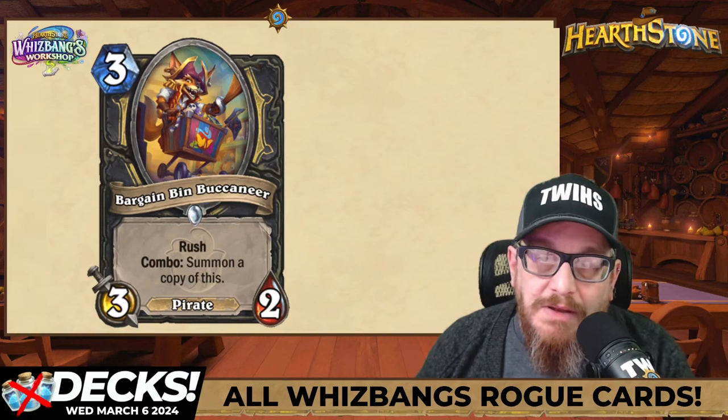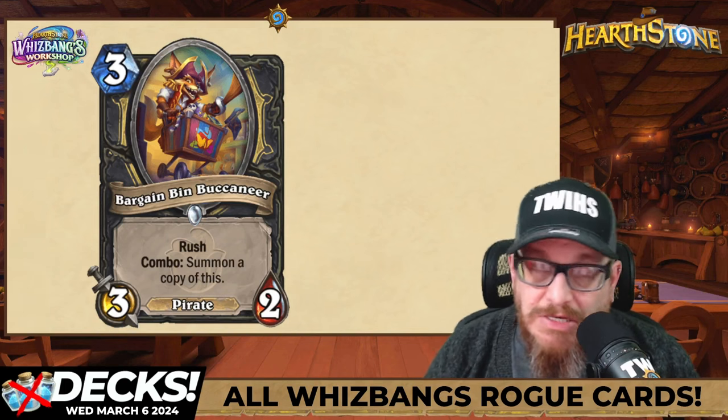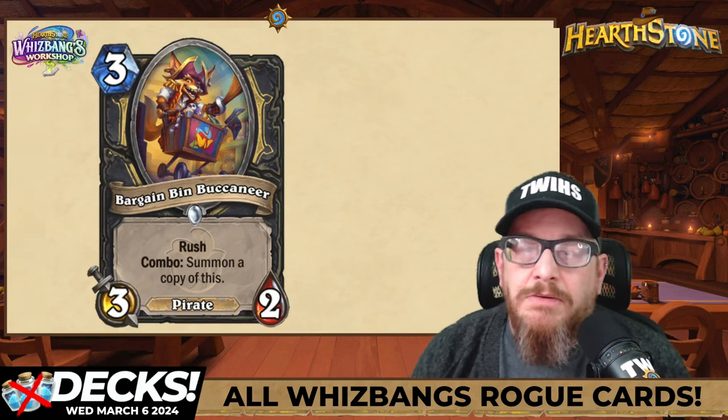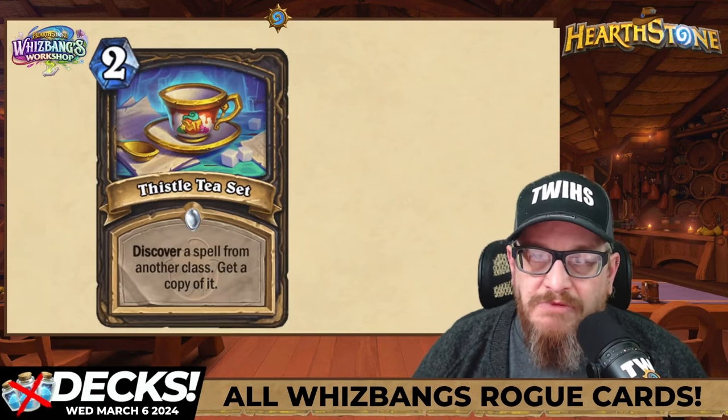Three mana 3/2 pirate — Bargain Bin Buccaneer — love the art on it. It's a rush, and the combo is: summon a copy of this. What's better than one of these dudes? Two of these dudes. Pirates are going to be fun.